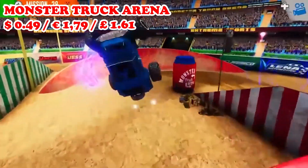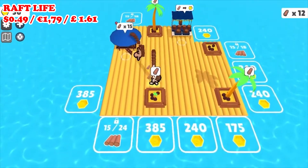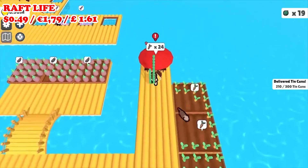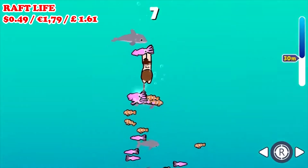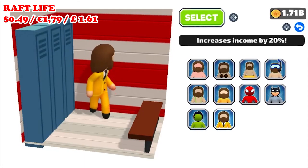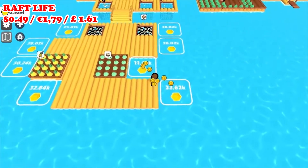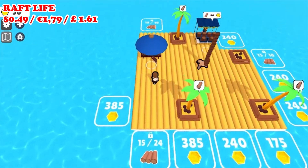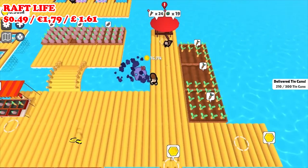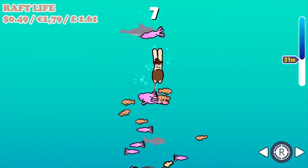Also part of the sale is Raft Simulator, where you wake up in the middle of the ocean afloat on a small raft. You'll be building your own island on the raft using your crafting and survival skills — chopping down trees, building new sections of the raft, catching fish, and trying to plant and grow fruits and vegetables. You'll always have to be on the lookout for shark attacks trying to eat you and destroy your raft. Along the way you'll make new animal friends that will actually help you in your daily tasks.